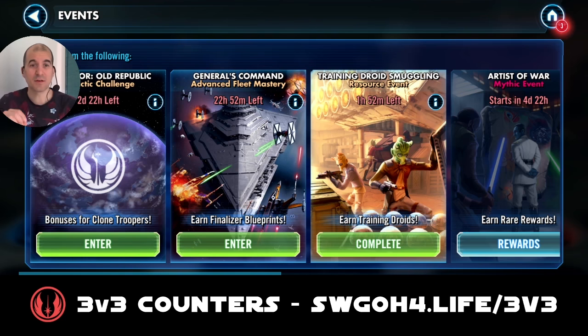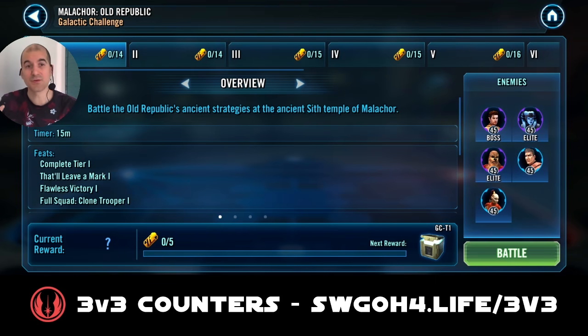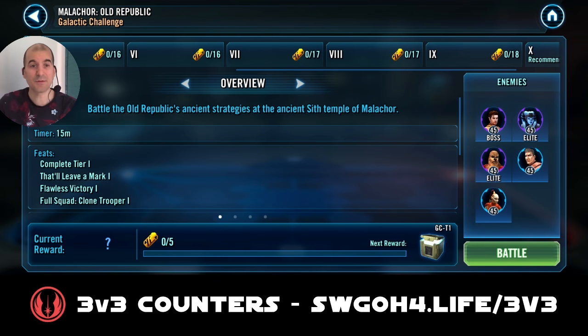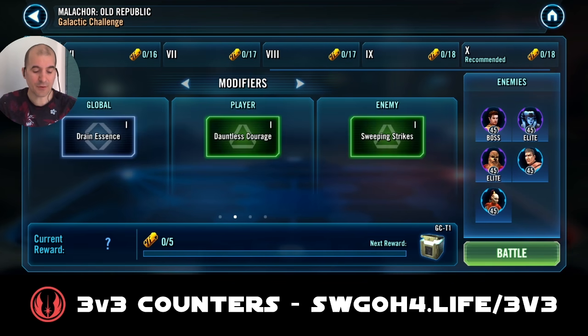For today's challenge we're facing a squad of the Old Republic, and we have to use a full squad of clone troopers to get max rewards. Let's first cover the modifiers and the feats, and then I'll show you the teams and mods I used to complete all the feats and get max rewards. There will be two battles: first with the full clone team, and then the second one with the Jedi to complete the two remaining feats. Now the modifier for Malachor is Drain Essence.